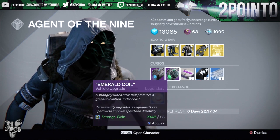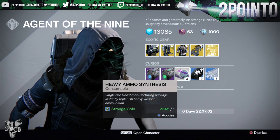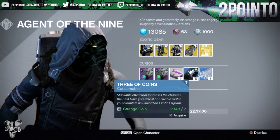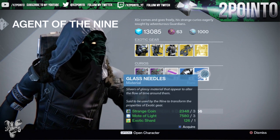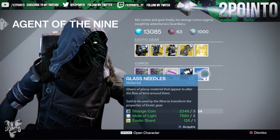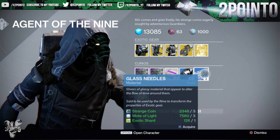The vehicle upgrades this week are Plasma Drive as well as Emerald Coil. Three heavy ammo synthesis for one strange coin, five three-of-coins for seven strange coins, and finally three glass needles for three strange coins, three motes of light, and one exotic shard.